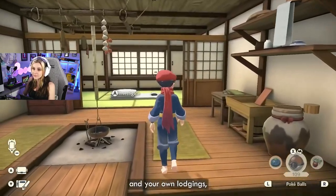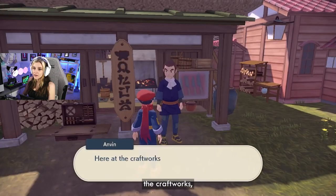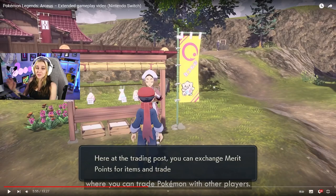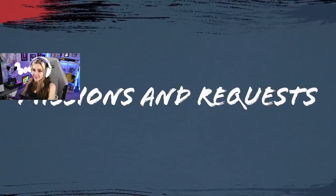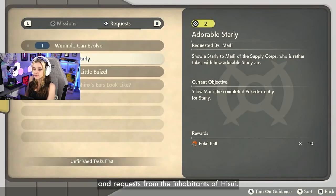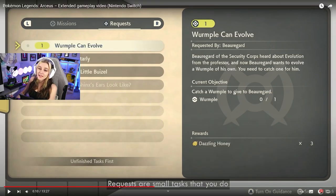Along with the headquarters of the Galaxy Team and your own lodgings, Jubilife Village is also home to a variety of different services such as the Clothier, the Craftworks, and the Trading Post. If any of you know me from Twitch, I thrive on customization, and the fact that they're introducing so much customization to this is so exciting! You can also trade Pokemon with other players. It looks like there are side quests — small tasks that you do to help the residents of Hisui.